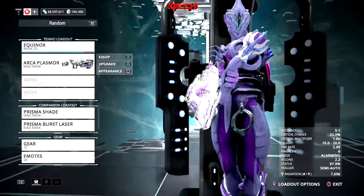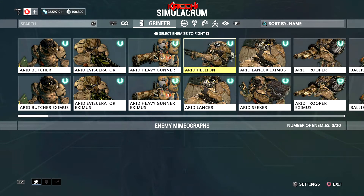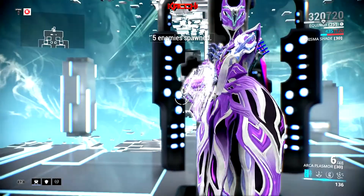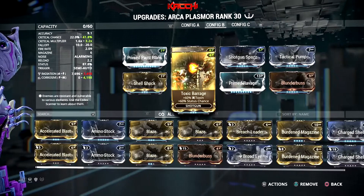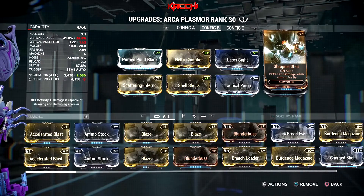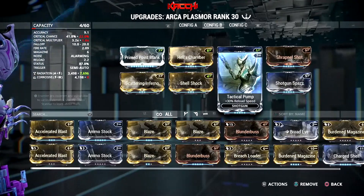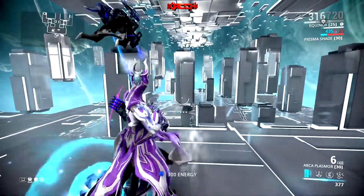Now for the second build — straight up radiation. I'm tossing out some Grineer because Grineer hate radiation. This build uses the acolyte mods Laser Sight for headshot crit chance boost and Shrapnel Shot for on-kill. I still have Shotgun Spaz and Tactical Pump in here because if you want to compensate for the slow reload and low fire rate, these two mods are essential.